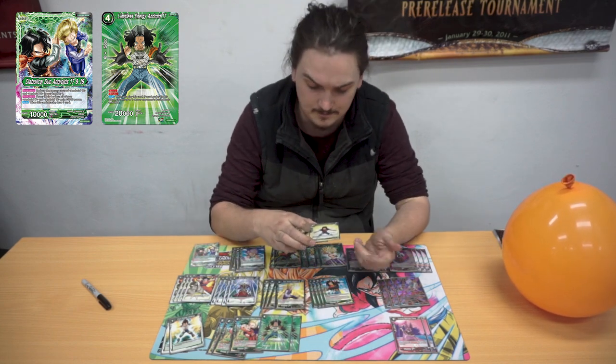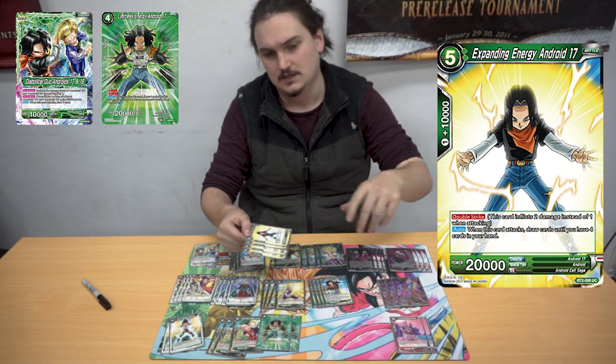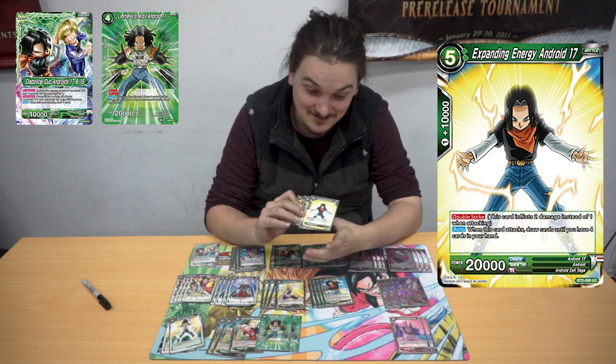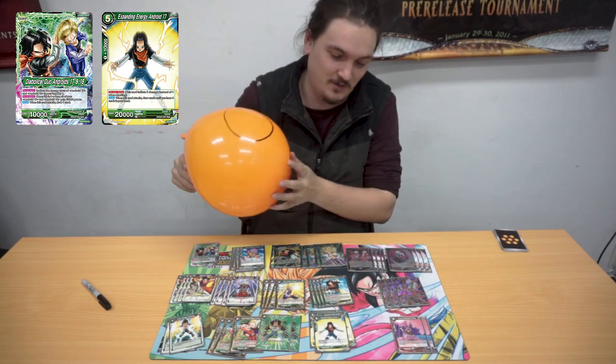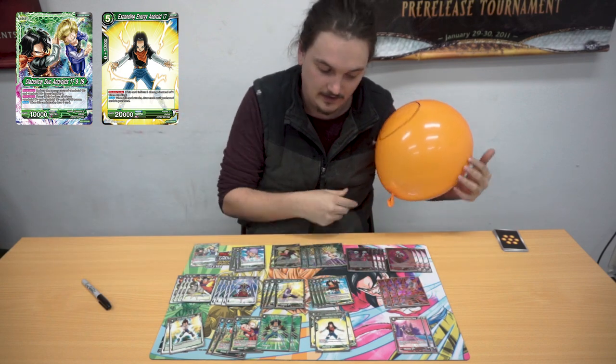And then the main thing for the deck — Expanding Energy Android 17. When it attacks you draw 4. So pretty much you dump your whole hand, you re-stand it, and swing again. So you're pretty much getting as much value as you can out of these 2 cards.